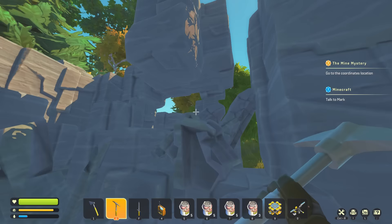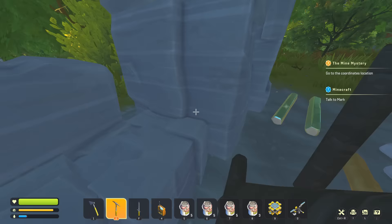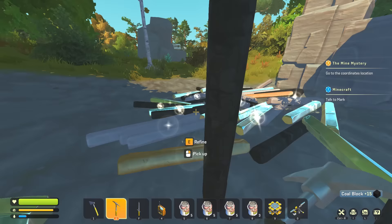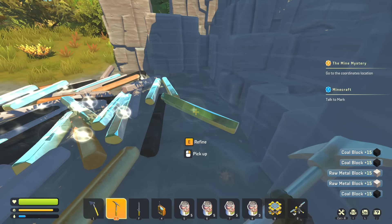Look at all those shinies! I just finished but haven't even mined out this whole rock node yet — not going to bother because we're going to get better tools. Hopefully another side quest will give us an automatic mining drill. I'm definitely going to refine all these shiny things. Then we'll probably go talk to Mark and maybe build a smelter bot, because it gives us better ratios when converting.